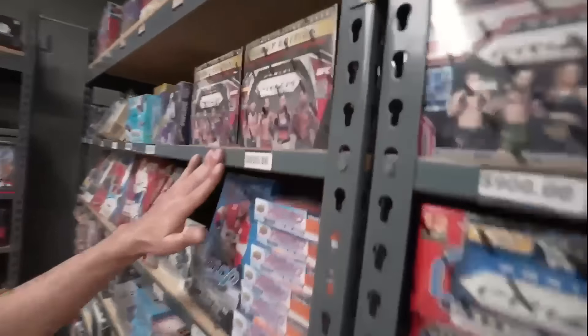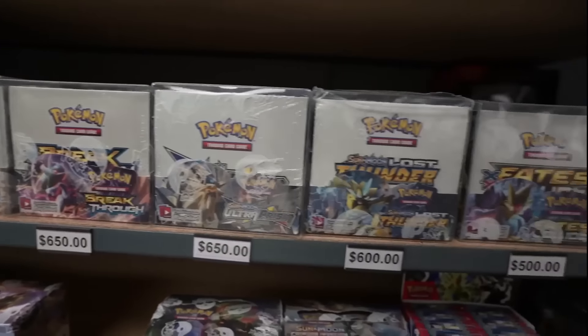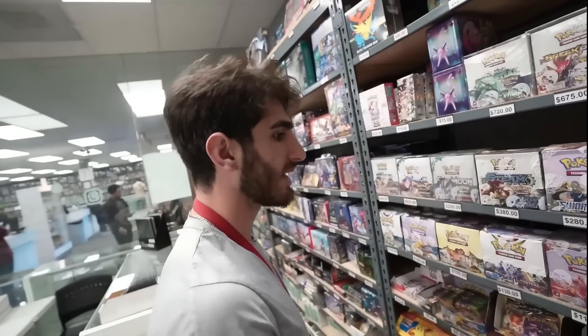This is first year UFC Prism — that's a big boy box. All these big Pokemon boxes, we have bigger ones in the case. Ben keeps the Pokemon stuff dialed really well. That's the wax.